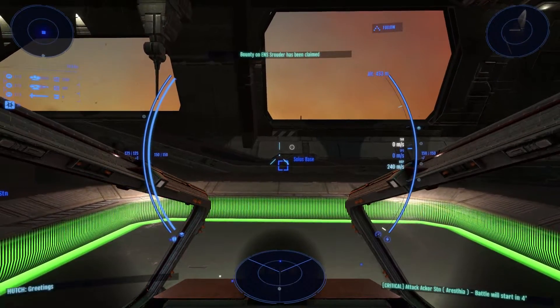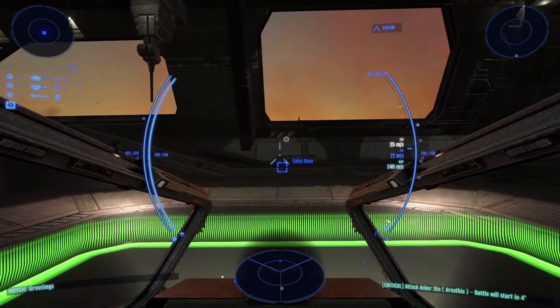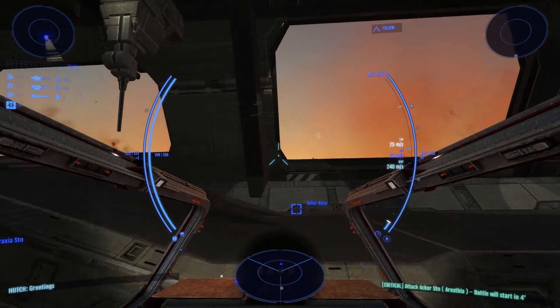Use the scroll wheel to set throttle. Scrolling up will increase your target speed, and the engines fire until that set speed has been reached.